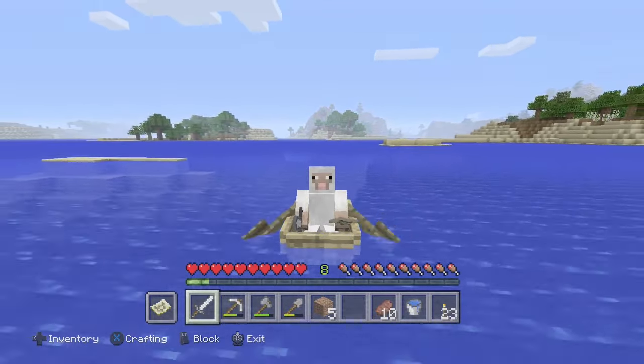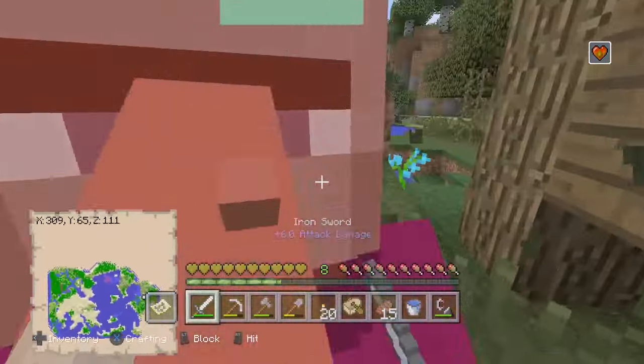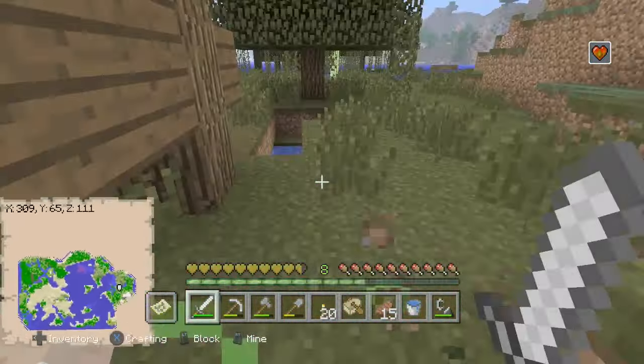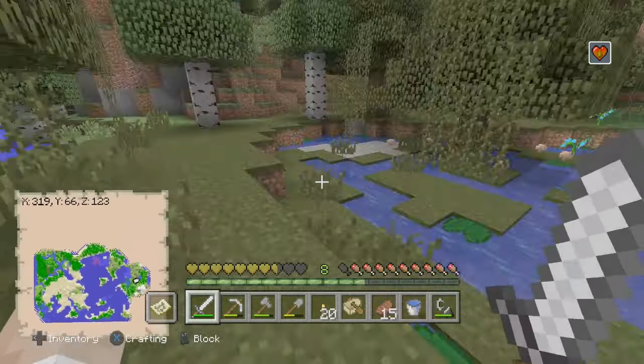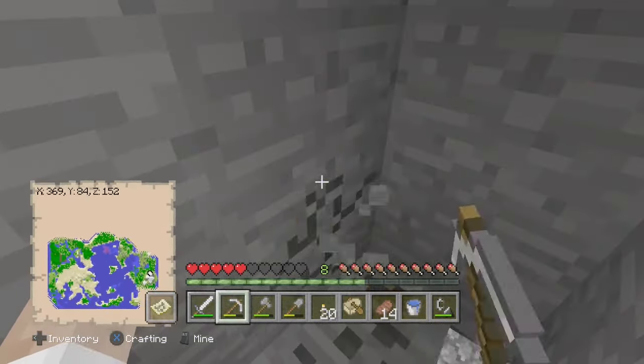Oh my god, we found a real swamp and it's actually got a witch hut! Let's go kill the witch inside — you know, witches aren't very good people. There's not a witch inside... wait, I just heard the witch noise. Oh my god, he's up there! He's already throwing stuff at me — oh no, he's poisoned me. I'm going to avoid that. I hear a ton of zombie noises. I'm really suspicious there could be a spawner nearby. Never mind, it's just two zombies in a cave.